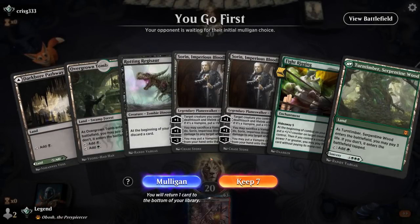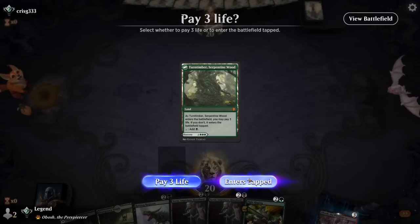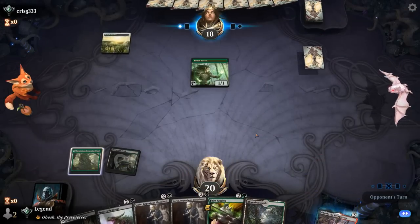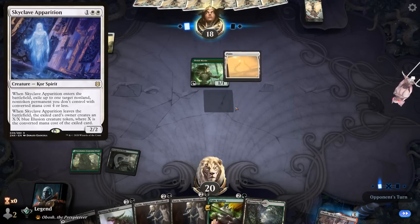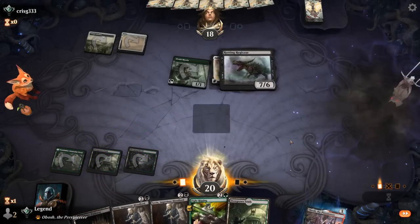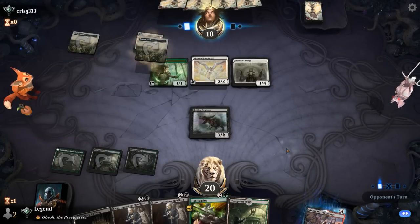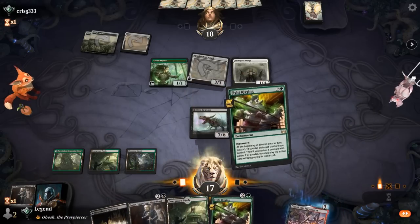Game one — we're on the play with Fight Rigging plus Regisaur, so we'll give it a shot even without any one-mana plays. Opponent plays turn-one Mystic in green-white, could be an angels deck. Skyclave Apparition is the main interaction to worry about. There's a Resplendent Angel on two — still going to jam Regisaur here so we can start attacking. And Bishop, which can potentially set up five life-gain for Resplendent.